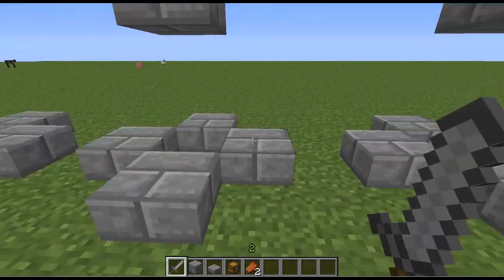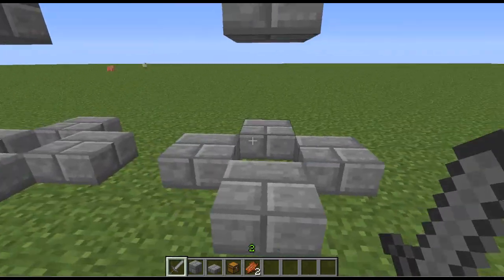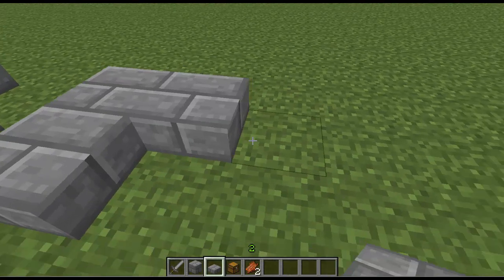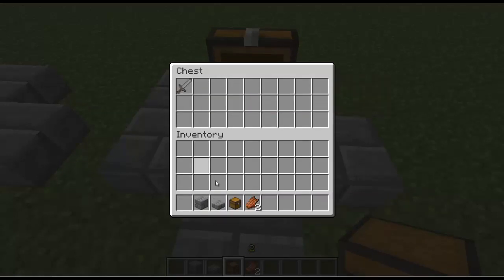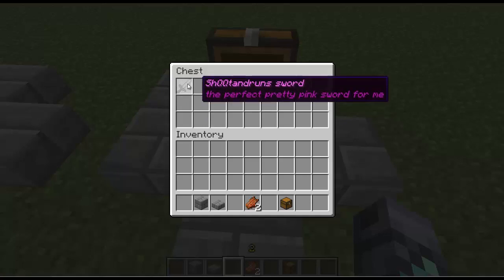With everything else they will drop loot, but baby villager zombies and baby zombie pigmen don't seem to drop anything. So we're going to create our own custom geared mob. We'll quickly just build an area here so they don't get out, place a chest, and we're going to use the stone sword — the perfect pink one I made. Now I'll explain what these slots are: it's just like a chest, and this is where you put the item the mob holds.